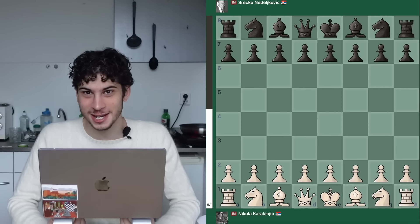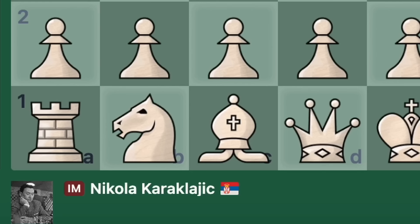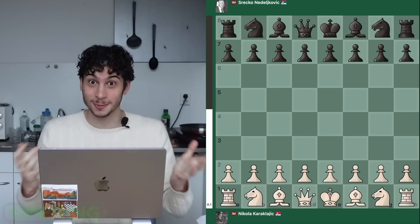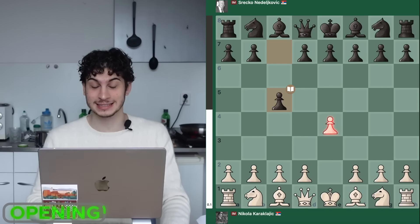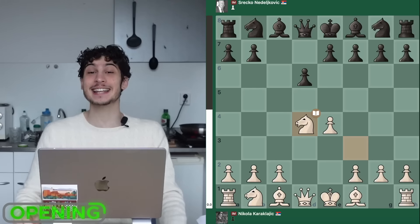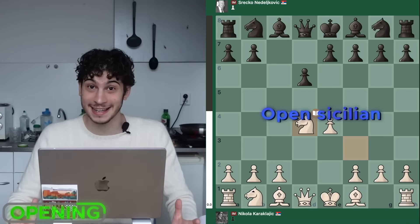We take a look back at the Yugoslavian Championship of 1957 in which Nikola Karaklajic played Shrekko Nedeljokic. We go E4, C5 — already very attacking. It's a Sicilian Defense. Open Sicilians are perfect for attacking chess games.